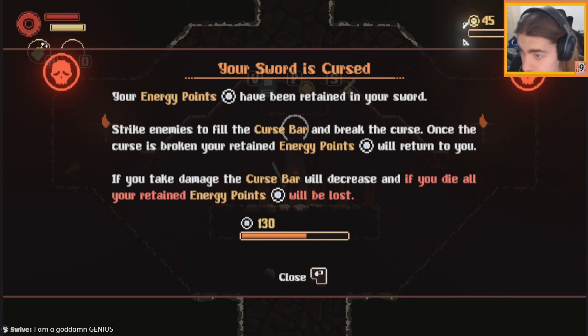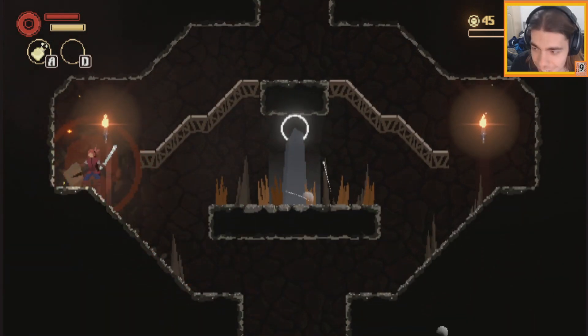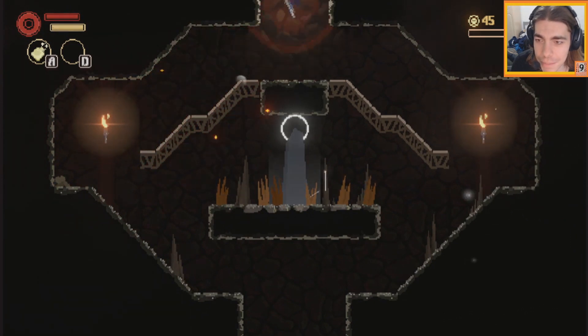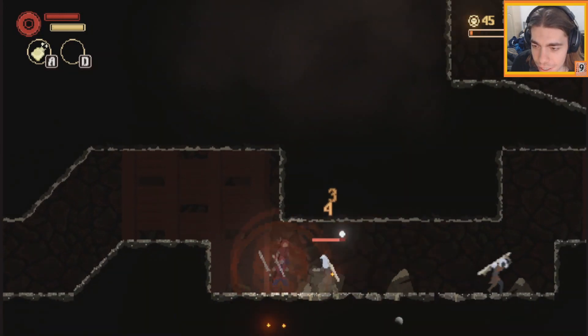Your sword is cursed - your energy has been retained in your sword. Fill your curse bar to break the curse. You retain it and it will return to you. Take damage and the curse bar will decrease, and if you die all your retained energy points will be lost. So instead of going back to recover them like in Dark Souls, you have to deal damage to recover them. That's not bad.